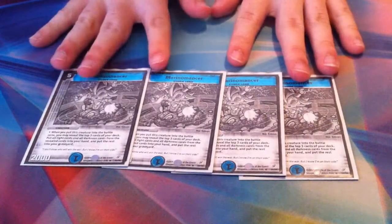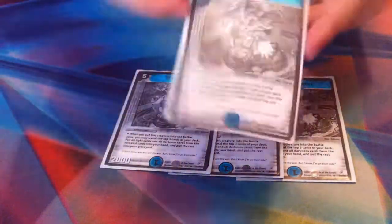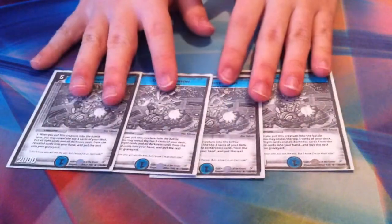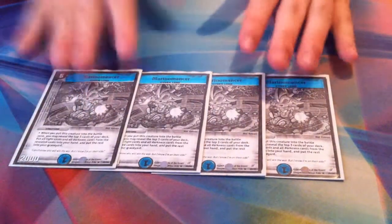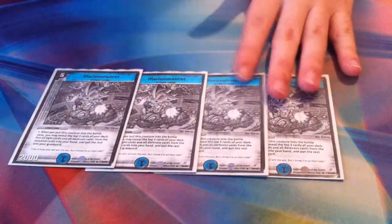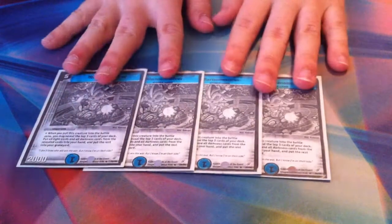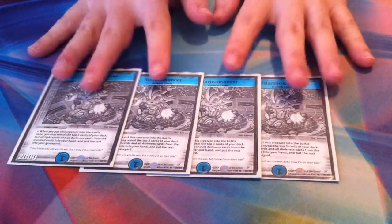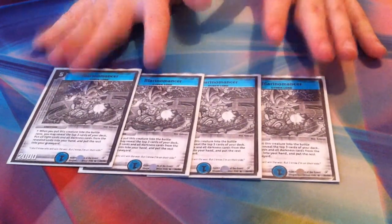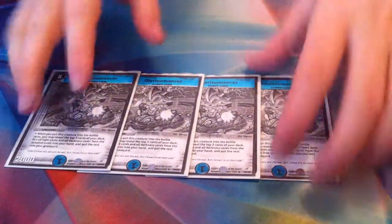First, of course, you have to have the four Marino Mancers. They're just too good. You play him, and then you get the top three cards off your deck, and for every one of those that are light and dark, you add to your hand. The point of this deck is to play as little water cards as you can, so that you increase your odds of drawing only light and darkness creatures. I've done a couple solitaire test draws with this, and the most I've ever drawn of only waters were two. I usually get three light and darks — I think half the time — but you can guarantee yourself at least two lights and darks with this kind of deck if you play your ratios right.